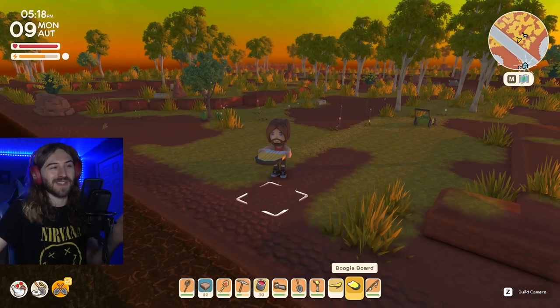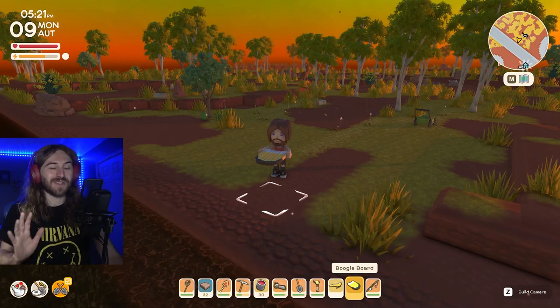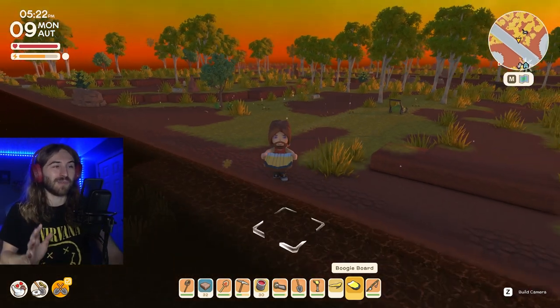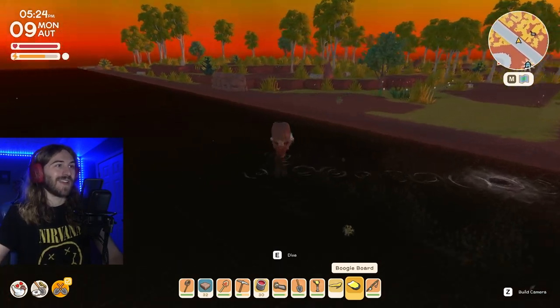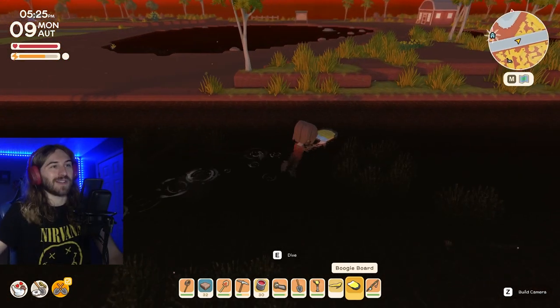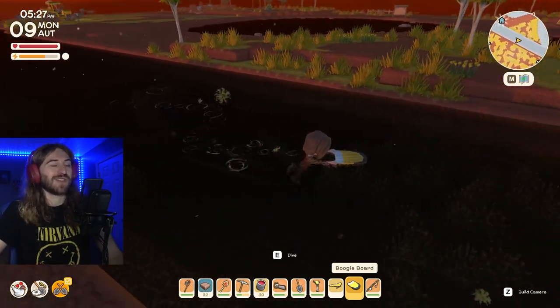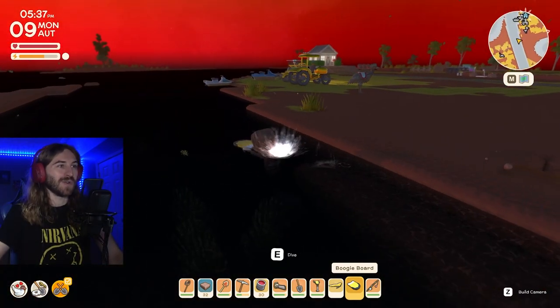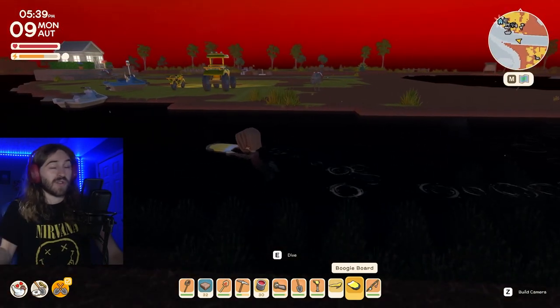Next is the boogie board, which is super cool. You don't need a vehicle license to get it — you actually find it deep in the mines inside a chest. The reason I love it so much is that it makes you swim so much faster. I always keep one on me and use it pretty much everywhere: rivers, the ocean, any body of water.